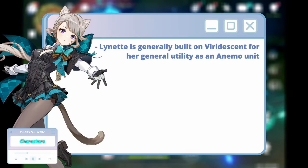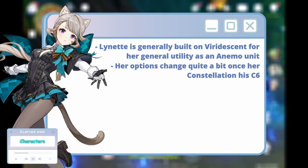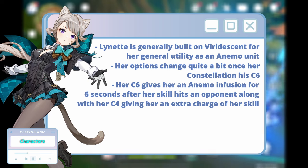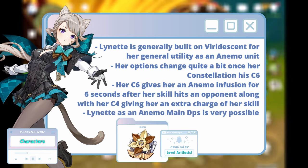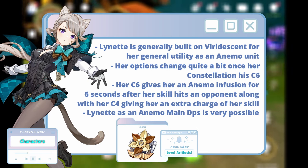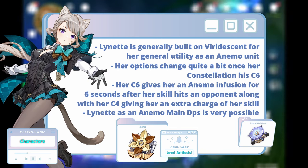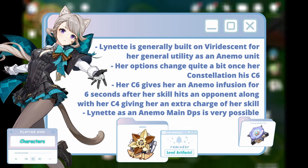Finally, our last Anemo character for now is Lynette. Generally speaking, her better set would be Viridescent, due to the general support that it can bring to the team. But once she hits C6, she can gain an Anemo infusion that is extremely consistent. This means she gains the option to be played as a main DPS. Her better set to do so would be the four-piece Marchausse Hunter, due to her skill and how it can work by healing her and then taking away her HP. However, DPC is still definitely viable and falls just behind Marchausse. So with Lynette, her best set is definitely depending on the situation, specifically what constellation you have and what playstyle you want to play her.